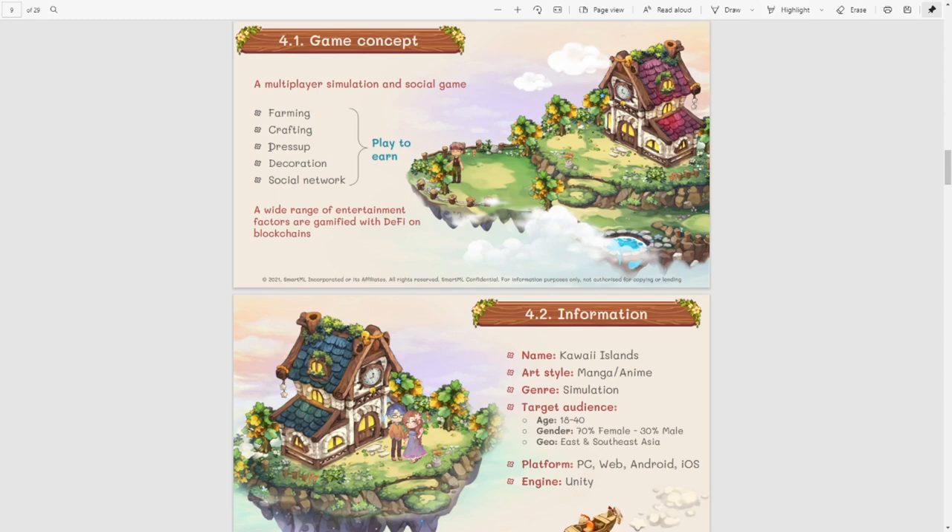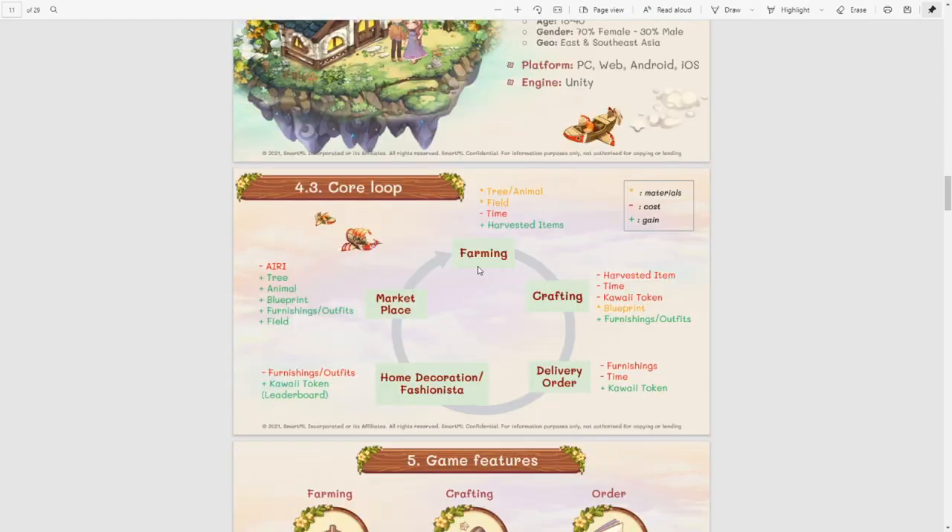Now that we know the basics, we can take a look at the game concept. We have farming, crafting, dress-up, decoration, and of course a social aspect. Right now the farming and crafting is up and running, but we don't have dress-up and decoration yet. The core game loop starts with farming, where you need a field and some plants or an animal. This produces materials, and with those materials you can start crafting to fulfill orders and make income. You can also use the stuff you make for your own home decoration, or sell everything on the open marketplace without having to fill orders.